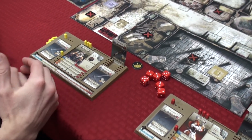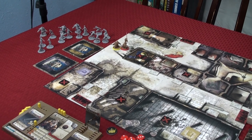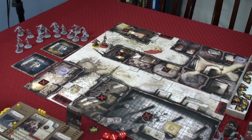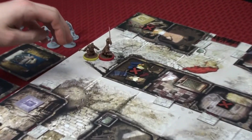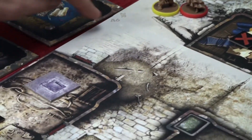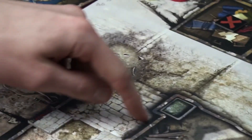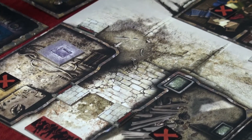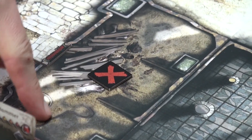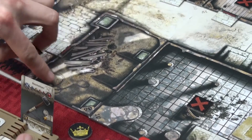Some of the basics for Zombicide: we're going to talk about line of sight, movement, what zones are, and some definitions. Before we can do anything, we have to go over the board and how it's broken up. The board is broken up into zones — you can see a square on all the different tiles; each square is one zone. Inside a building, each room is also one zone. Doesn't matter the shape — as long as it's one continuous, solid room, that's one zone. This whole room is one zone, and this big room over here is also one zone.